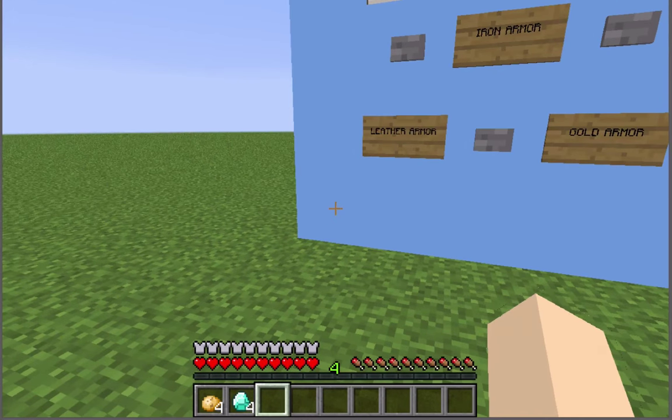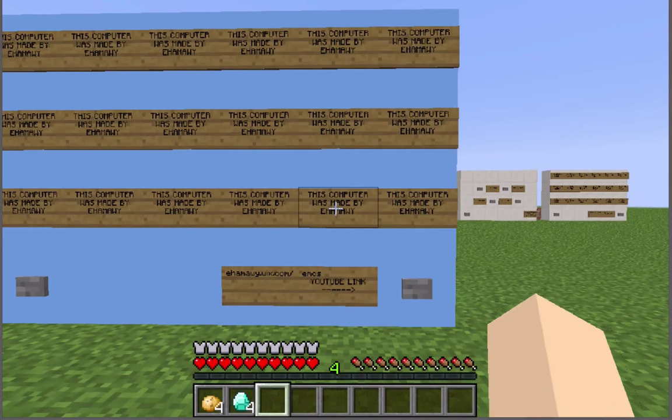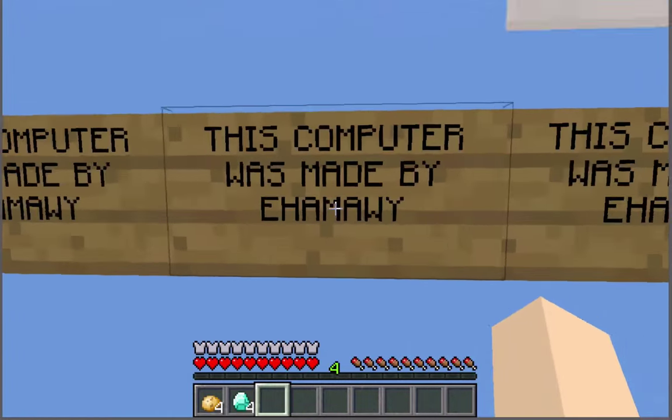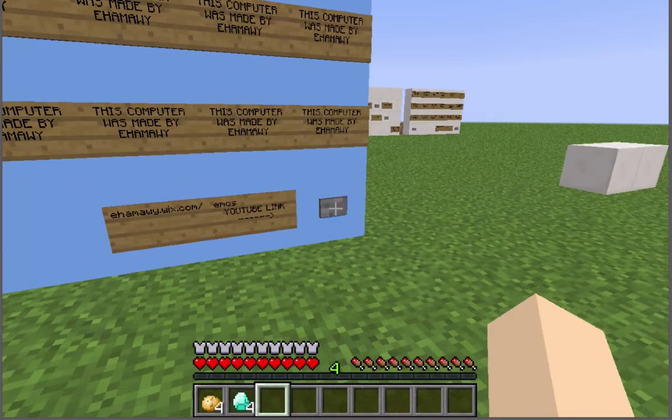So I'm going to go ahead and hit that button in the bottom corner to get back to the menu. And now I'm going to go to the about page. The about page is kind of like a joke page — it just says this computer was made by me, because I did make this. I also have a link to my YouTube page when you click there.